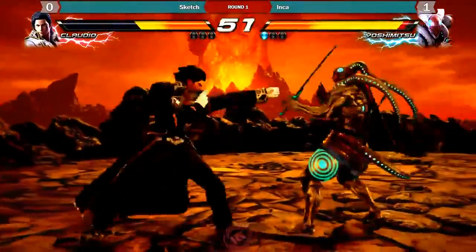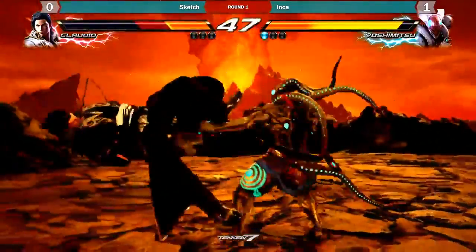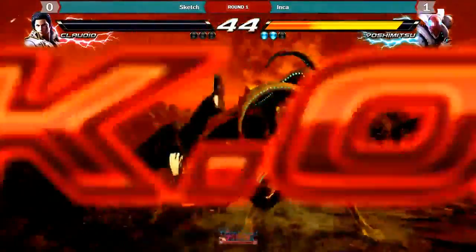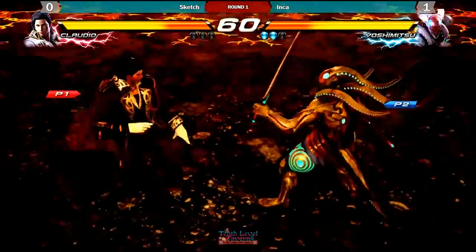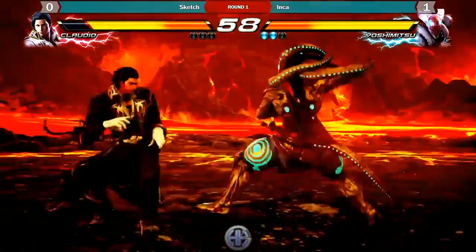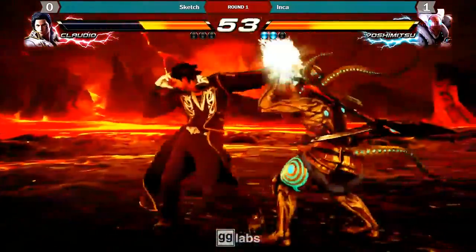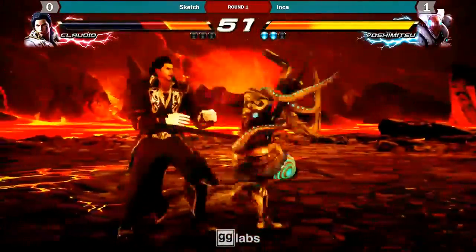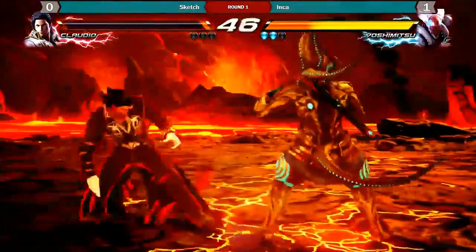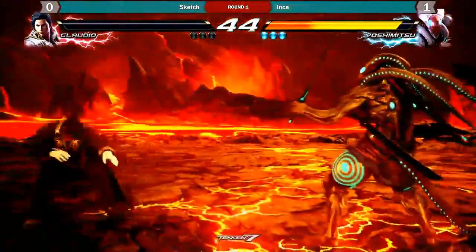Now here's where I start seeing him getting overly anxious on the buttons. He himself is finishing the launch-punishable strings and trying to interrupt stuff. There he tried to duck and ate the mid. There I got the read on his big sweep, even though I dropped the combo like a boss. And here I just started doing the patent tensoring. It's nothing glorious in this match — it's just a lot of whiffing on his part.